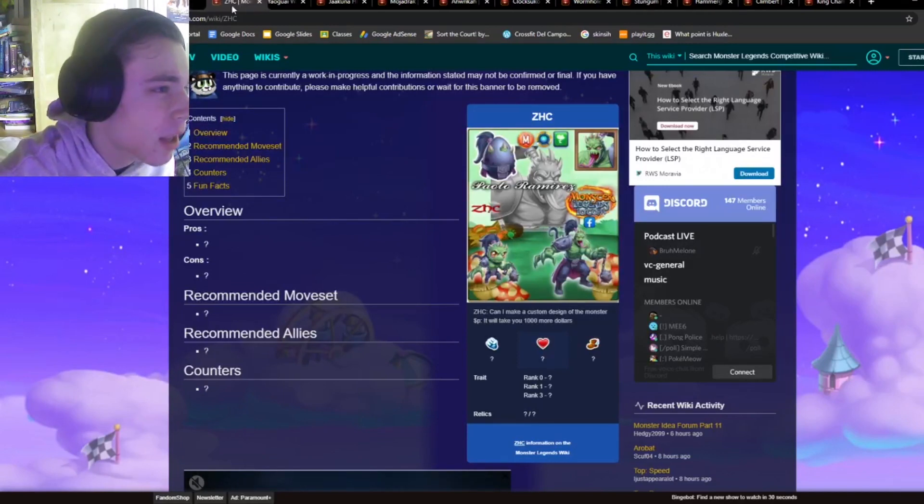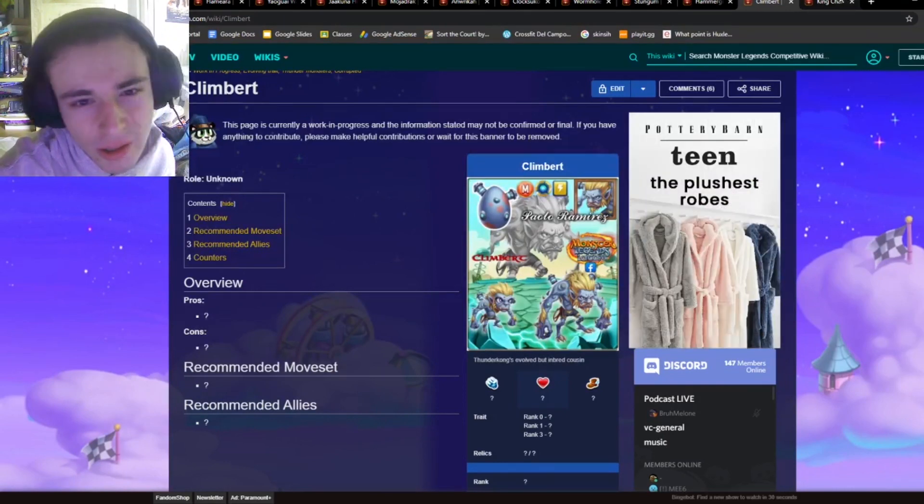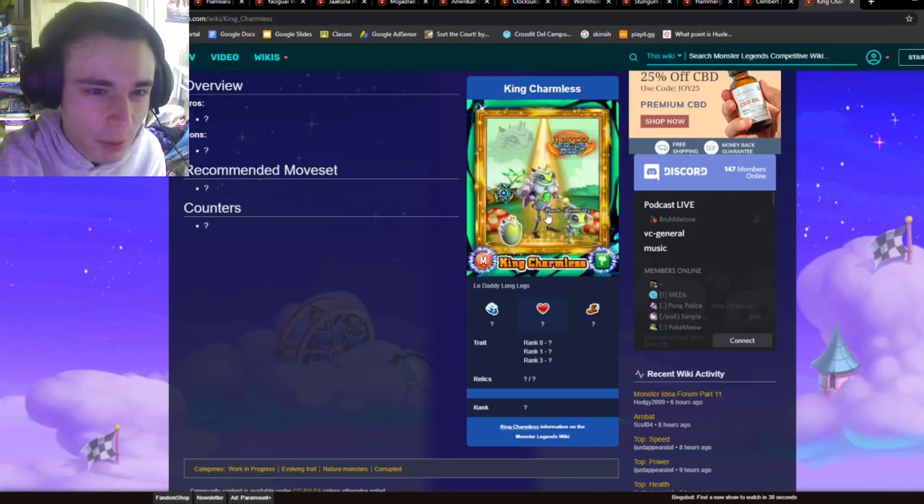ZHC, I'm going to move him in front of Flamera. And then we have Klimbert, which honestly should stay right there. And then King Charmless — I think that's a good spot for him.